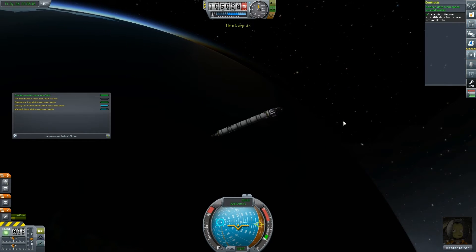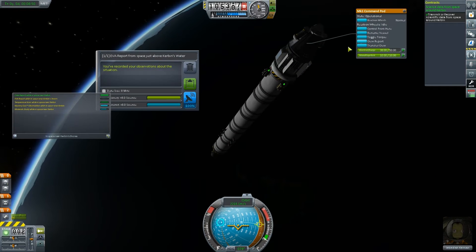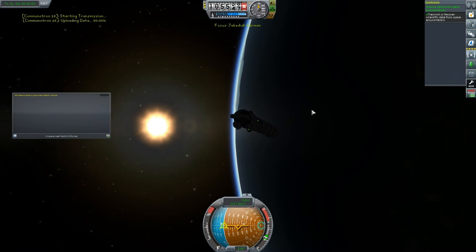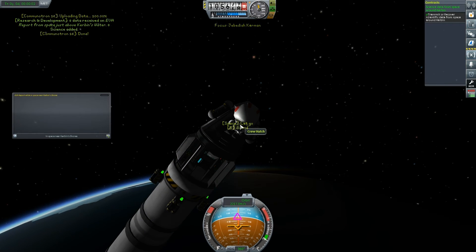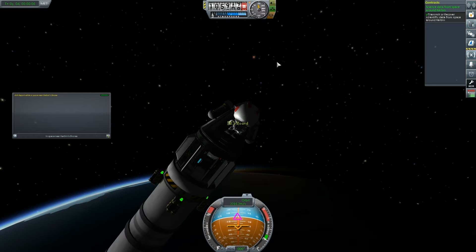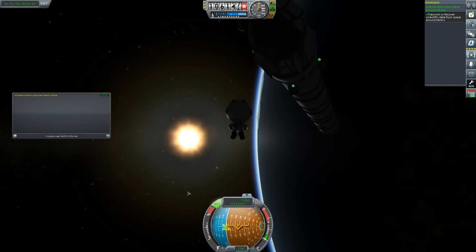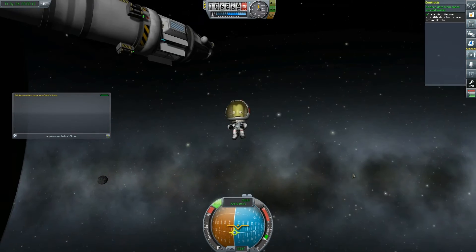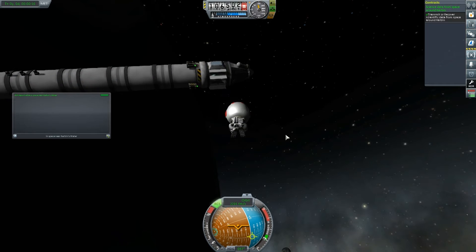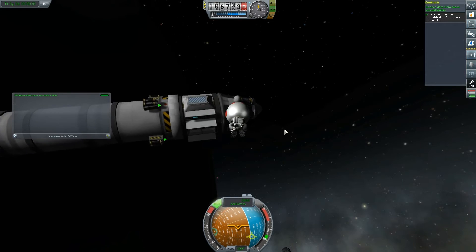EVA report while in space near Kerbin shores. I'm going to review my stored data, beam that back, and EVA Jebediah again. EVA report — that's another eight data. I'm going to let him do a little bit of a spacewalk. Look at him flying away from his rocket — oh no, he's like 'I'm never going to make it back, take me back to safety.' Don't worry, Jeb, we got you. He tried to grab on, he's lost control — Jebediah, come on, you got this. Grab and board — yay, we're safe.